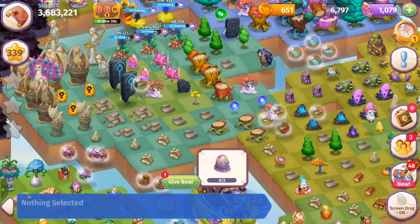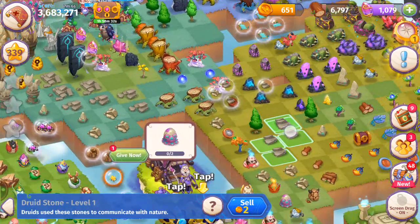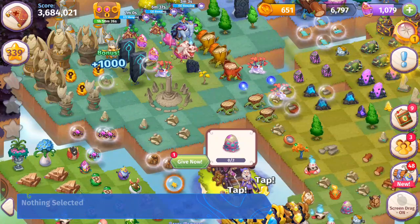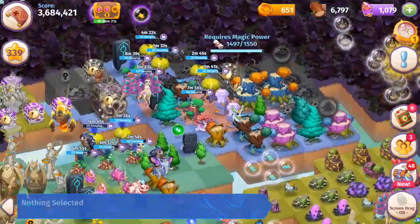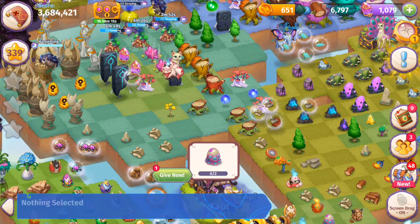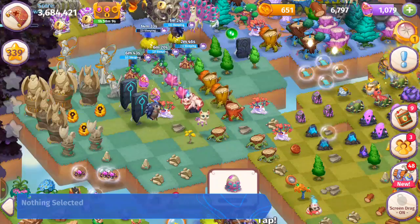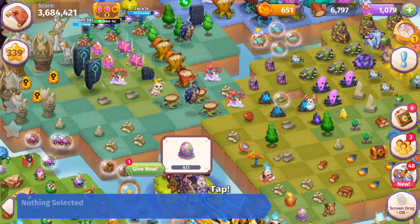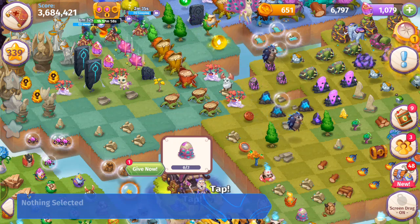Merging the druid stones, more pile of druid stones, then merging five bundles — going to bubble that item again to make space. Going to keep getting these loot orbs opened and clean up the rest of the mess, then get back to wood.